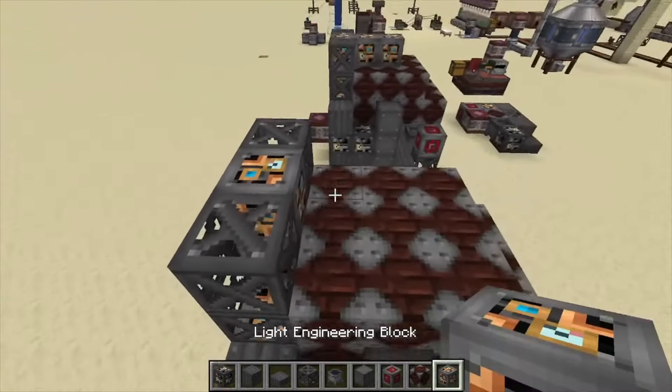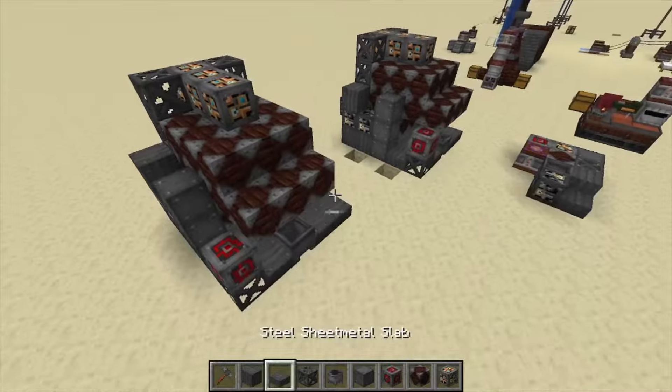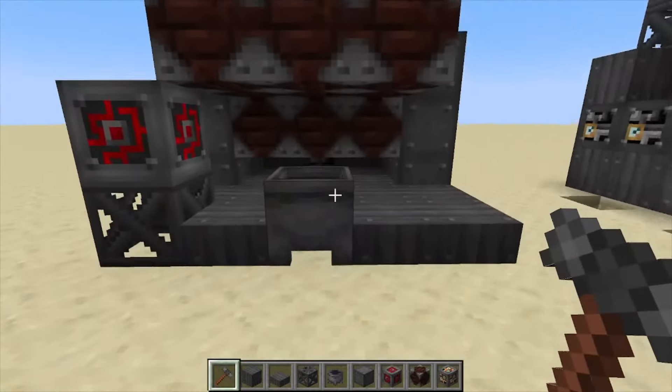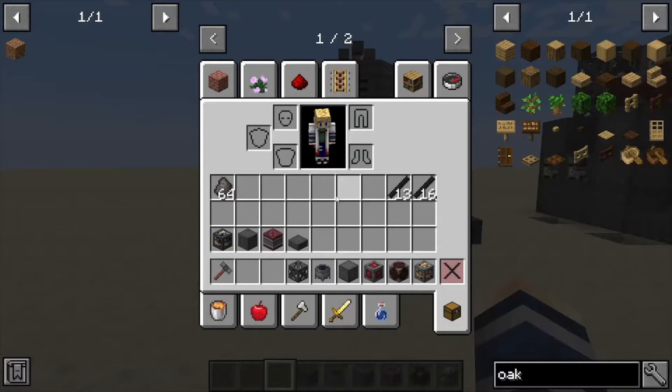Bring those out across the top. If everything went right and I got this done properly, we just right-click the cauldron and it's going to make your machine — and great, it worked!